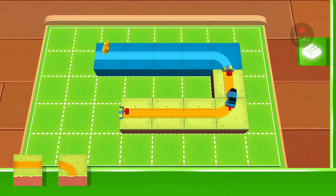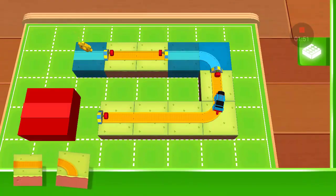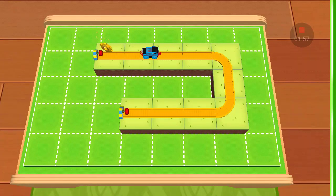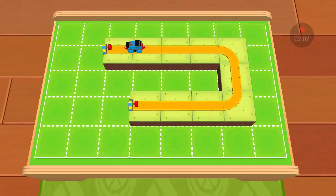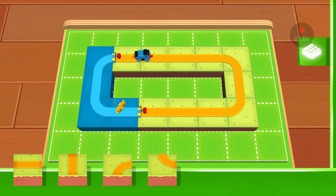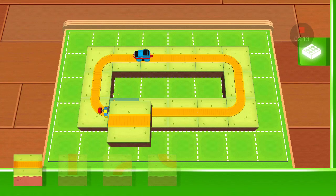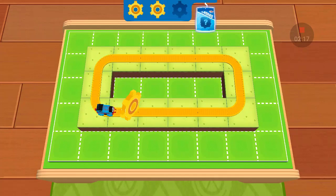Another golden gear has appeared. Don't forget to send an engine to pick it up. You're a most useful engineer. One last gear will get you a surprise. With each golden gear, you get closer to a surprise. And who doesn't love surprises? The best tracks are the ones that run in a loop. Good work!